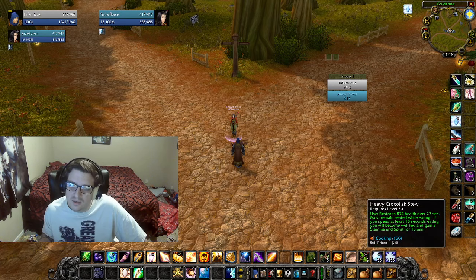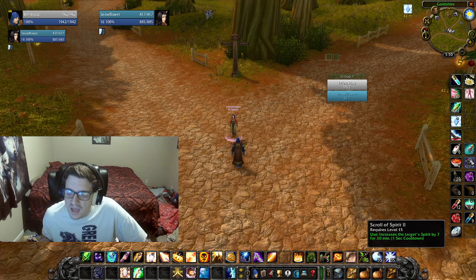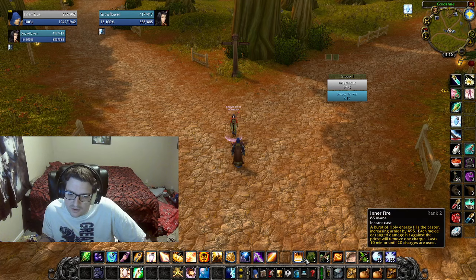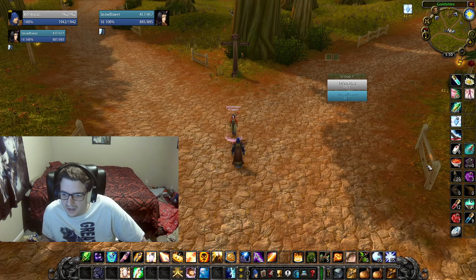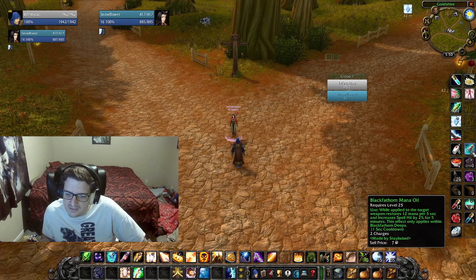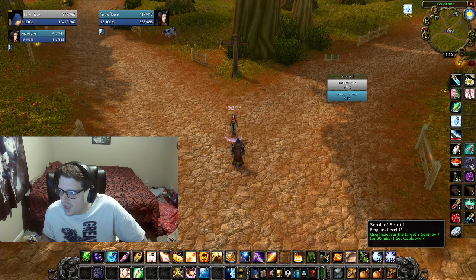Food bonus and scrolls are a bonus — not so crazy. It goes without saying: always keep your Fort up and always keep your Inner Fire up if you can. So mana pot, shadow protection pot, and Black Fathom Mana Oil are going to be your big ones.